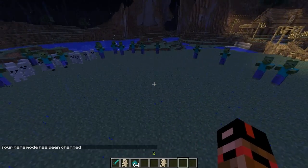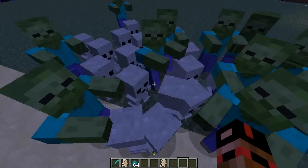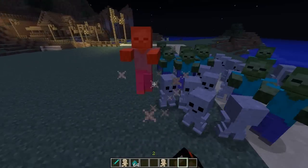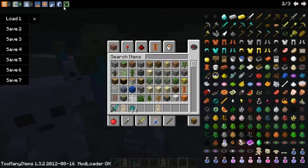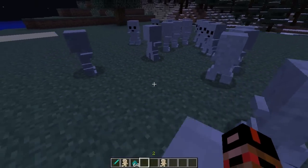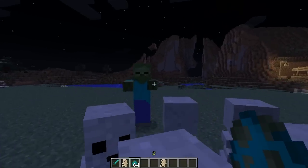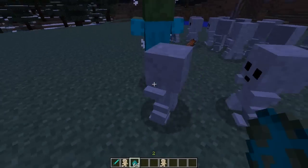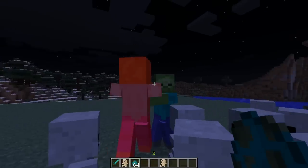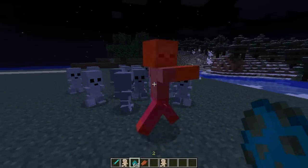I'm not sure why they're not attacking each other. It's almost as though the Clay Golems are coming after me. Let's go peaceful. Now what happens if I place him? There we go — that's what I'm talking about. Get him! So maybe I have to attack them first, and then they will... That is awesome.